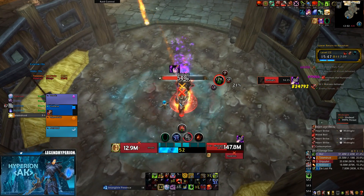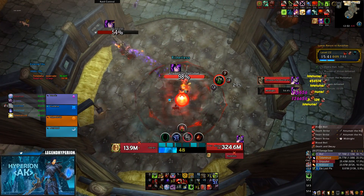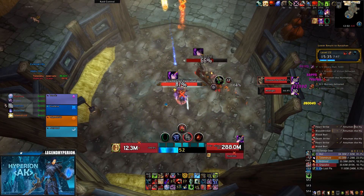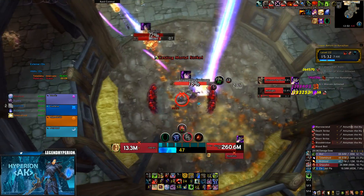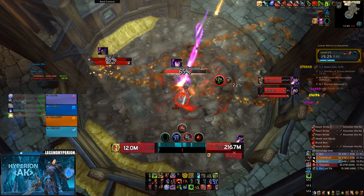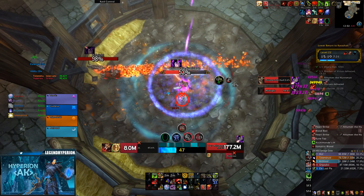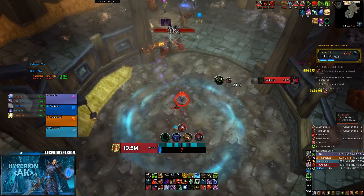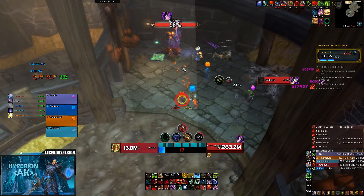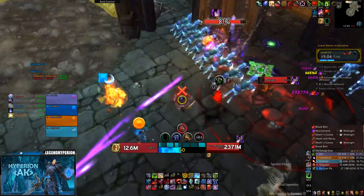For my keystone tracker I use Angry Keystones. It shows the affixes, the deaths along with how much time you lost due to deaths, and how much time you have until two-chest or three-chest. At the end of the dungeon it gives you a small report — if you miss a chest it tells you the exact time you missed it by. It also marks enemy mob health bars with the percent they provide toward completion, so you can quickly hover over a mob and see how much percent it will give you.